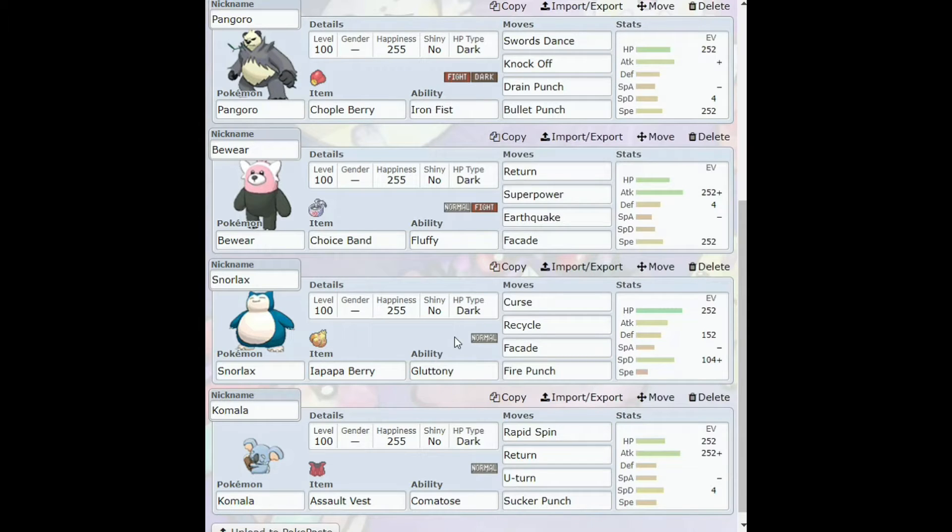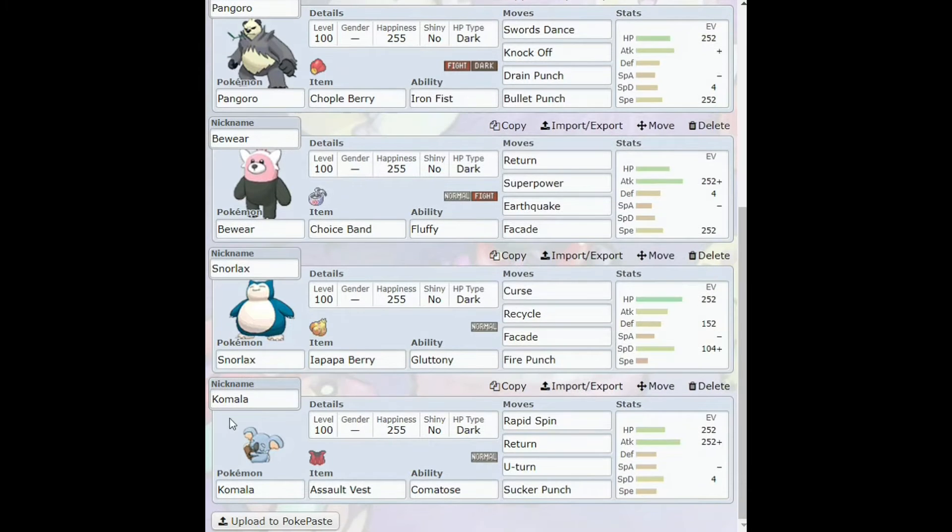I've used this Snorlax set a few times in my other battles and it worked out quite well. He's going to be our bulky defensive and special defensive wall — we kind of split the EVs there. Last up we have Komala with the Assault Vest and the Comatose ability — Rapid Spin, Return, U-Turn, and Sucker Punch. He's going to be a bulky physical attacker as well.